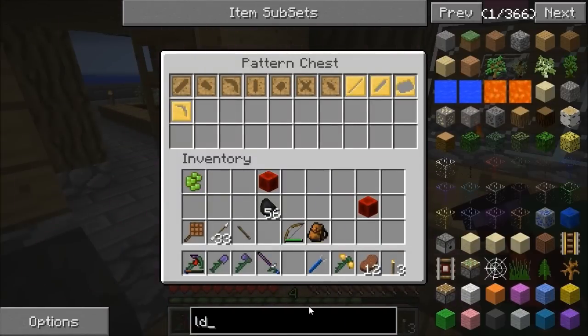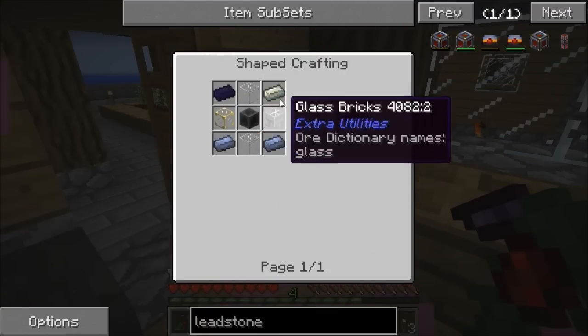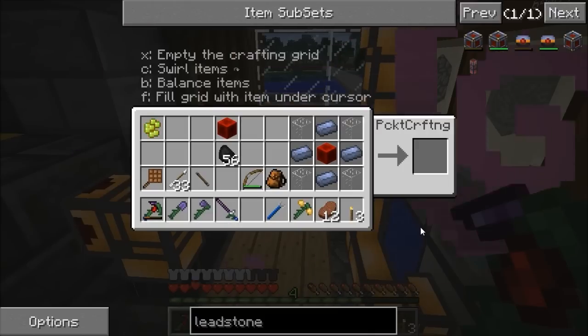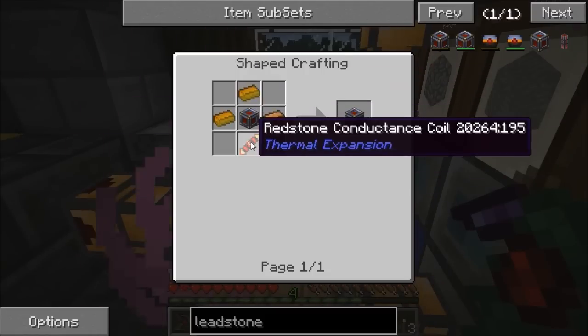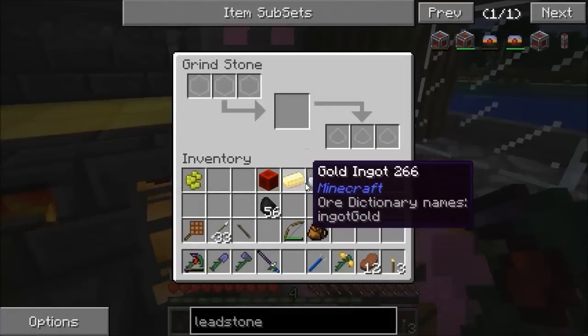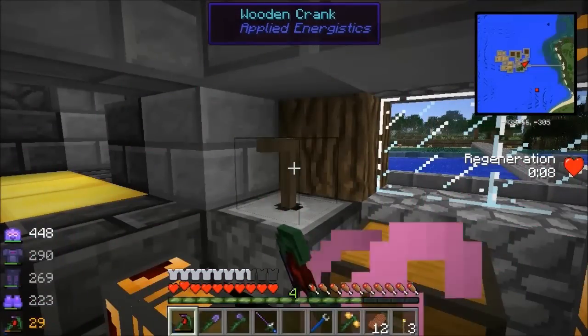To make an energy cell we need lead and glass. One, two, three, four - I think I've done that wrong. Press C to rotate. There we go - an energy cell frame. Then I need three copper and a conductance coil which needs electrum. I don't have any electrum yet - electrum is gold and silver. So I need to grind some gold and silver up, and grind those up while we wait for the gold block to make.